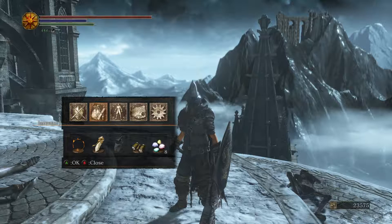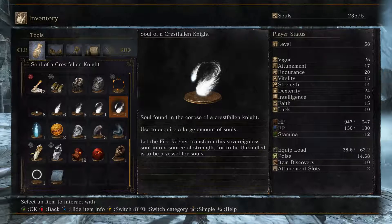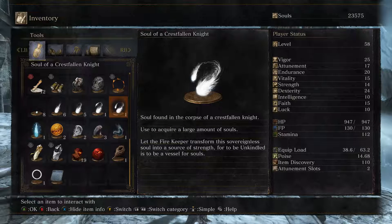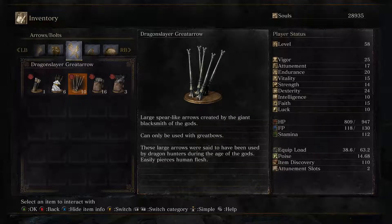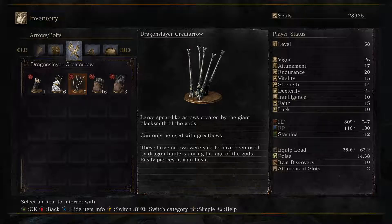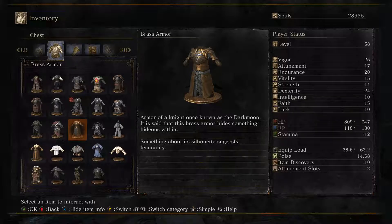I'm assuming it's not the Crestfallen Knight from the Firelink Shrine. Soul found in the corpse of a Crestfallen Knight - so yeah, probably not. Let's try this door here since I didn't realize there was a door. I'm almost assuming I won't be able to go in there since you rarely can open doors from the side you first encounter them - and it's not even openable. That's exactly the same as it was in Dark Souls 1, so that makes perfect sense.